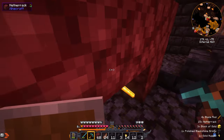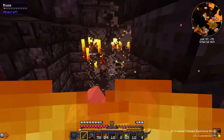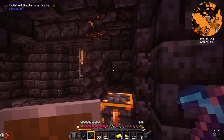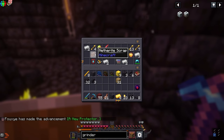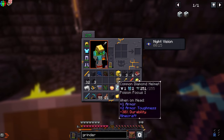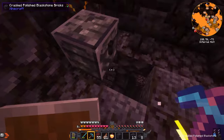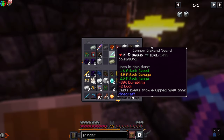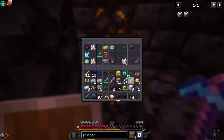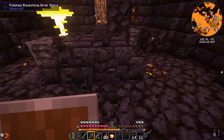Let me grab all these gold blocks. There has to be more to this place — I hear something down here. I see a chest! Let's search it — we got the cursed eye, netherite scrap, another netherite upgrade, diamond helmet — this stuff is all gonna be really useful. What's in here? Ancient debris, runic tablet, diamond, a bunch of iron.